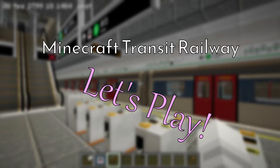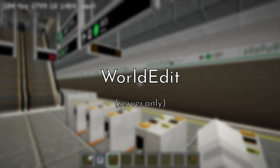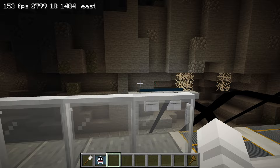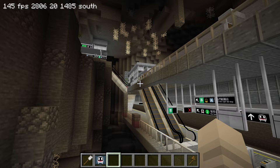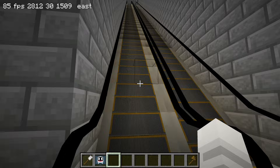Hey everyone, welcome back to another episode of the let's play series. Today I'm going to show you a bunch of updates and new lines that have been built. I'm at Leimun station right now. From the last episode, we completed the exit and built more station facilities, such as these escalators which go up to the exit. We had a light rail stop that we were going to develop.